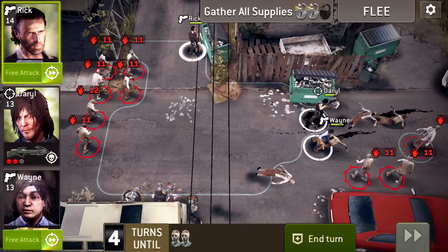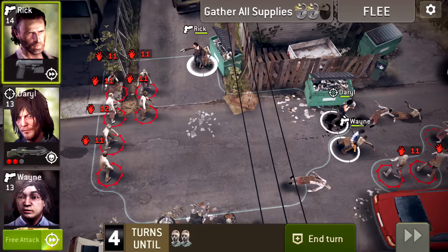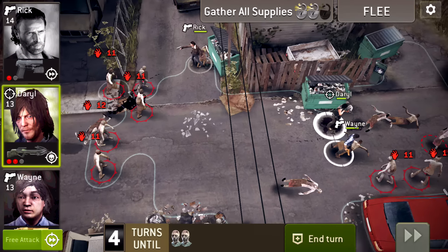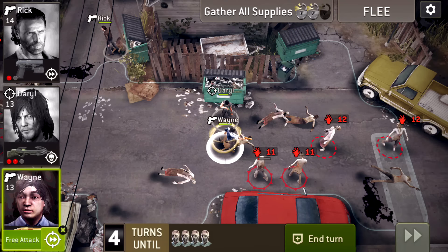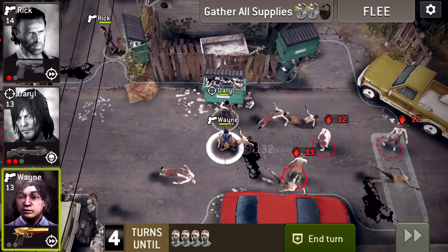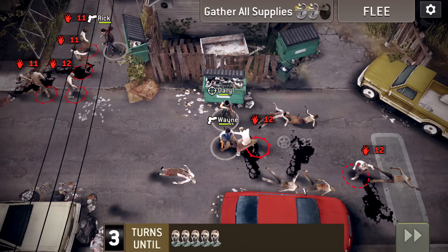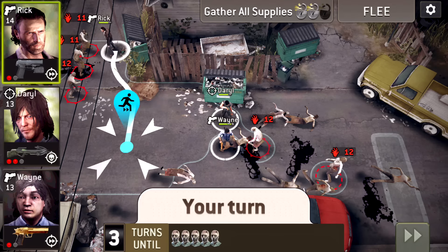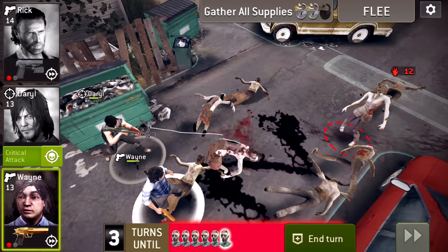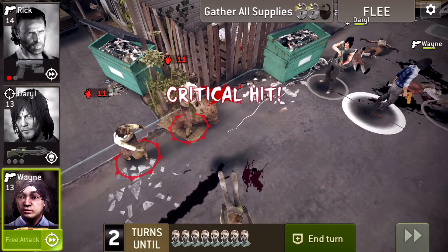Oh my god, look how many walkers there are behind me! All right, free attack — get a collateral. Come on, dude, and another turn? All right nice. Free attack with Wayne — we're gonna kill this guy real quick and then we're gonna get another turn. That golden Deagle! I love this game, this game's actually really fun. We're gonna make sure Rick doesn't die, so we're gonna move him away from the walkers. Daryl's gonna mess this guy up — Daryl has this critical attack.